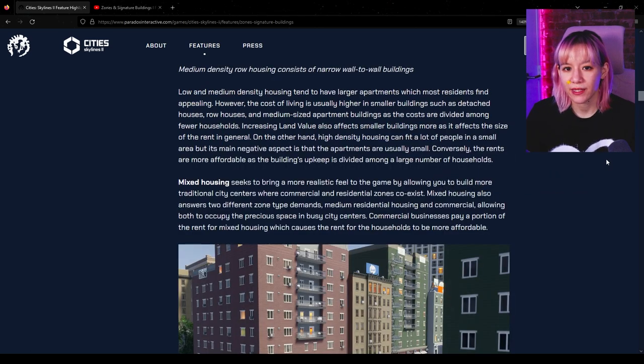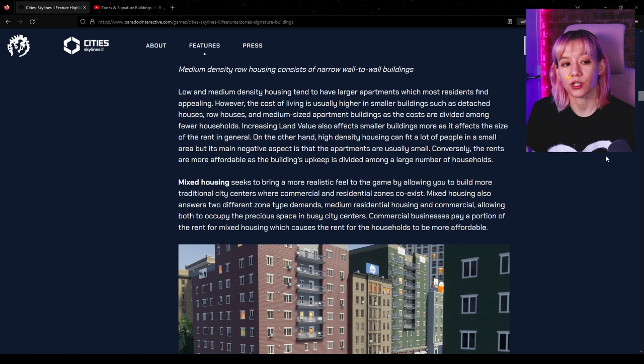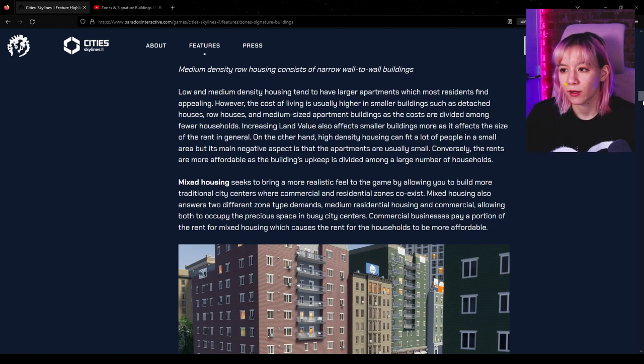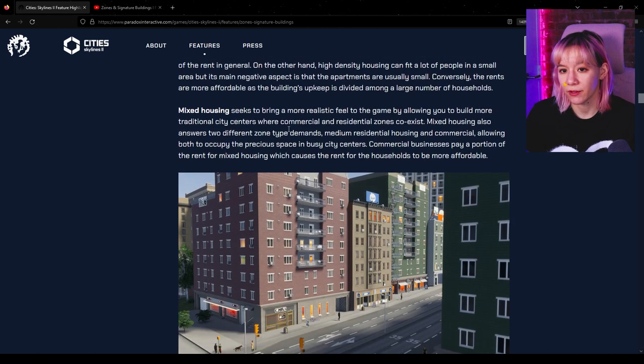Low and medium density housing tend to have larger apartments which most residents find appealing, however the cost of living is usually higher in smaller buildings such as detached houses, row houses, and medium-sized apartment buildings, as costs are divided among fewer households. Increasing land value also affects smaller buildings more. High density housing can fit a lot of people in a small area, but apartments are usually small — conversely, rents are more affordable because upkeep is divided among a large number of households. Mixed housing has commercial on the bottom and residential on top, and it answers to both medium residential and commercial zone demand.